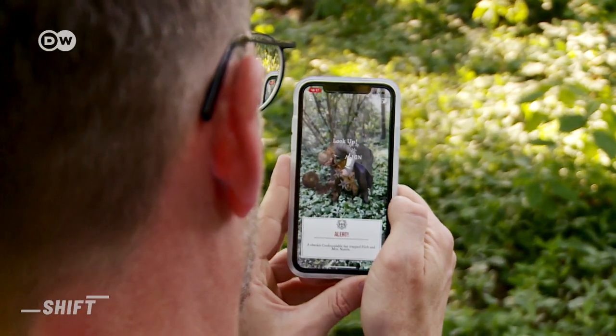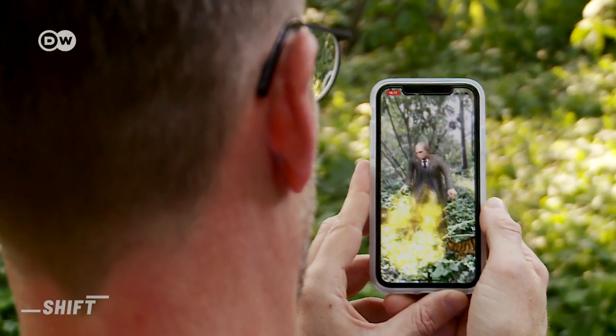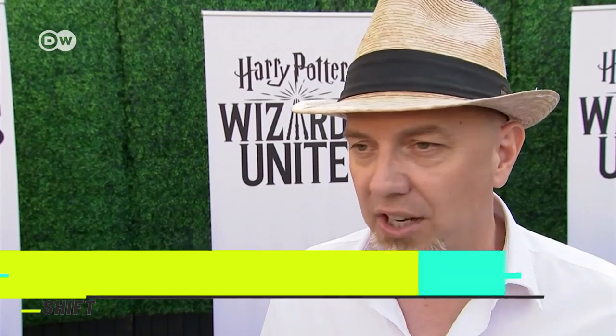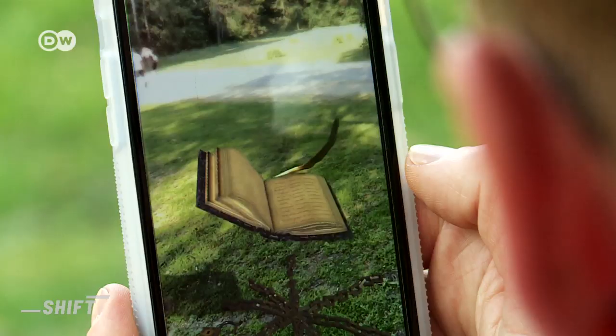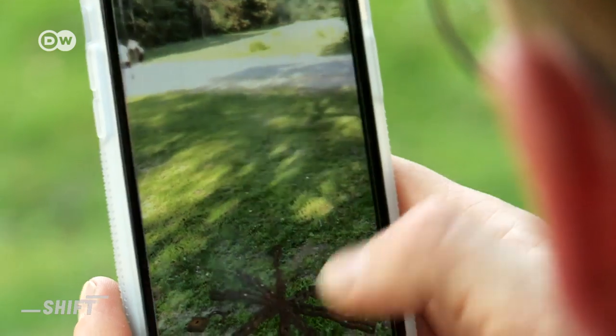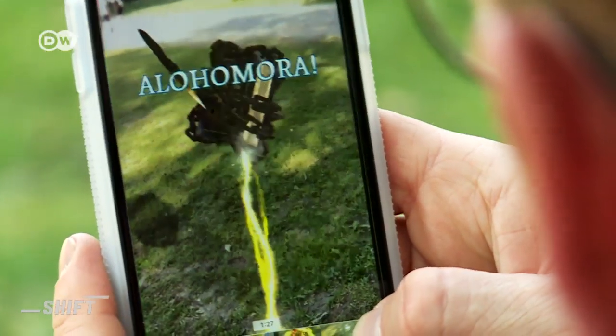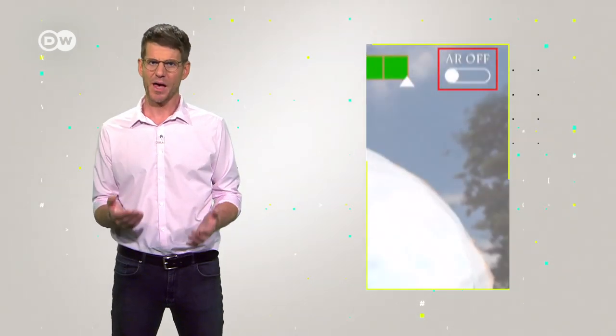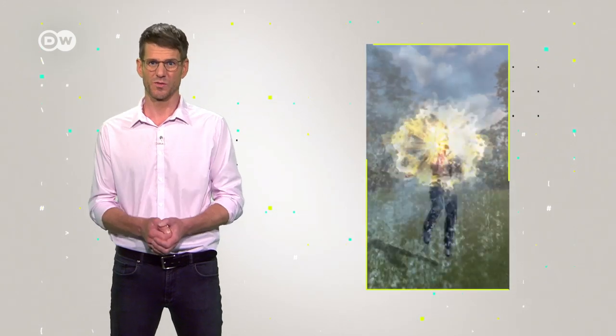Once players reach a magical spot, their phone camera takes in the real-life environment and adds the AR object. It's next-generation AR with a full 360-degree view of these incredible characters, creatures, and artifacts from the Harry Potter universe — definitely the most advanced AR experience to date. The 360-degree view didn't really work when I tried it out, but it's not that important for Wizards Unite anyway. In theory, I could even turn off the AR mode.